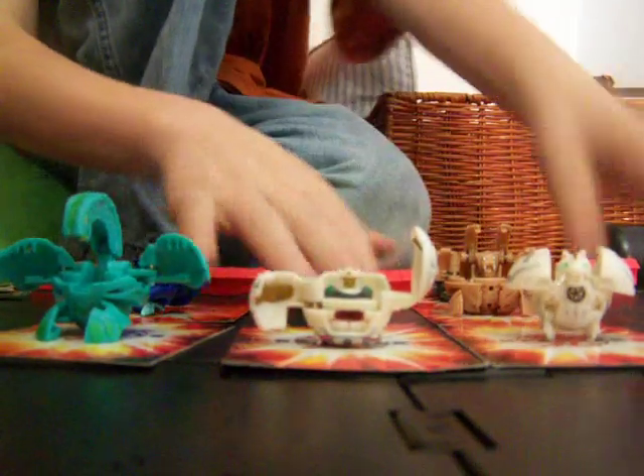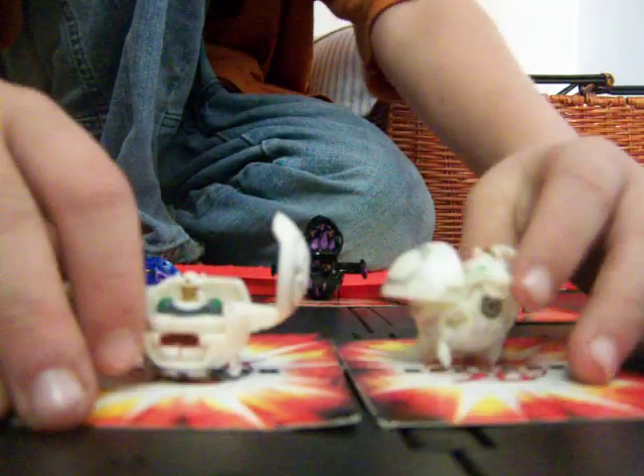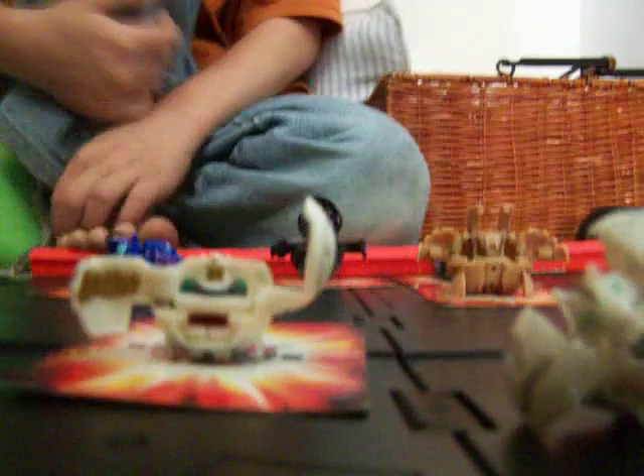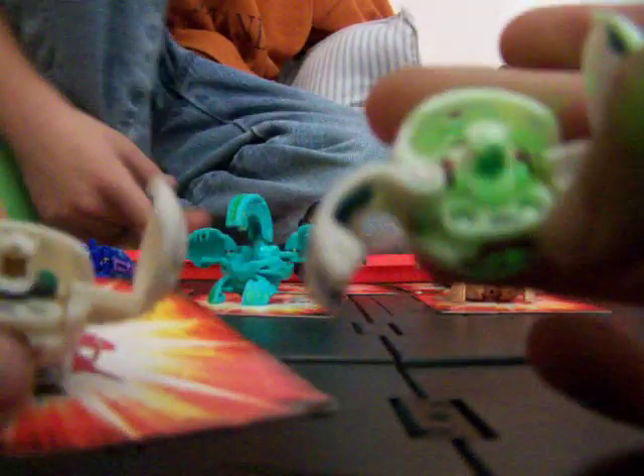Next we have two Bakugan that came in a Haos 10-pack. We have a Gorum and a Hinoid. The Hinoid is 510Gs and the Gorum is 450G. They are both Haos. The Hinoid looks kind of like a fox, and the Haos 450G Gorum actually helps us with our collection of rare Gorums, because we also have an Aquos one from one of our previous videos.